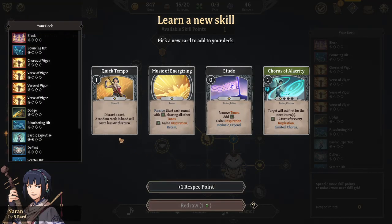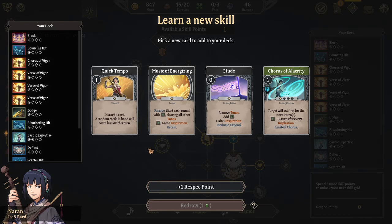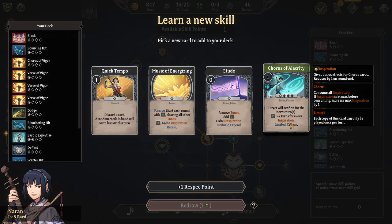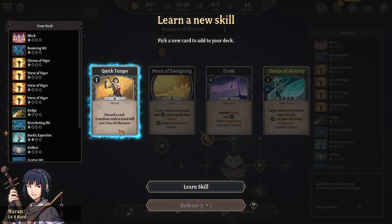Alright. Quick tempo - discard a card, two random cards in hand, we'll have one less AP this turn. Remove Tones - nope. Target will act first for the next one round, plus two turns for every inspiration - that's a chorus. We're usually acting first in the first place, so we'll go with Quick Tempo.